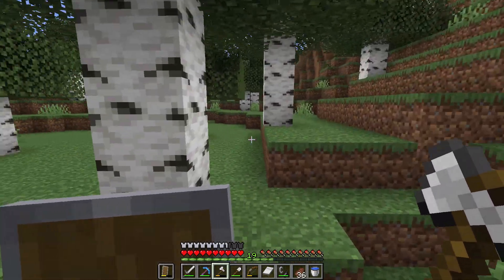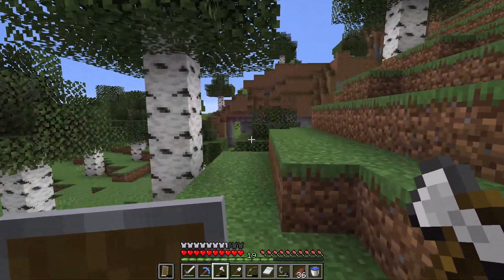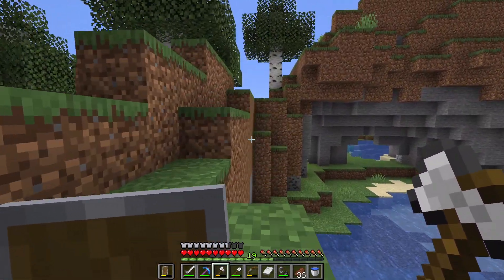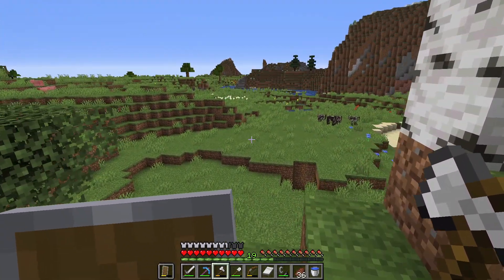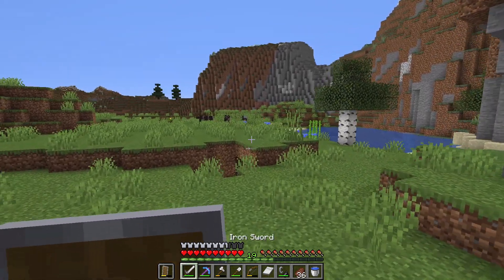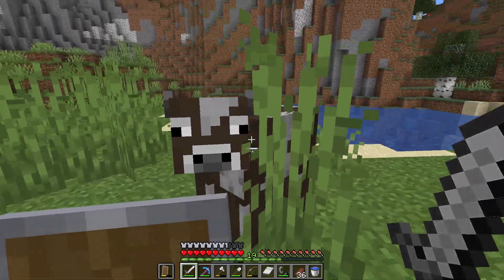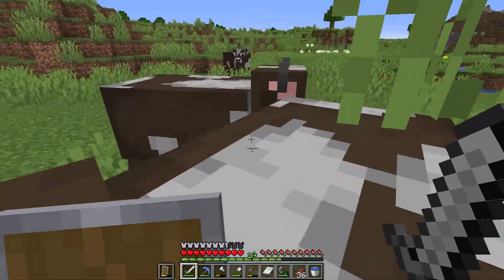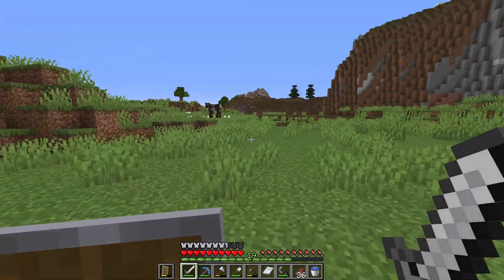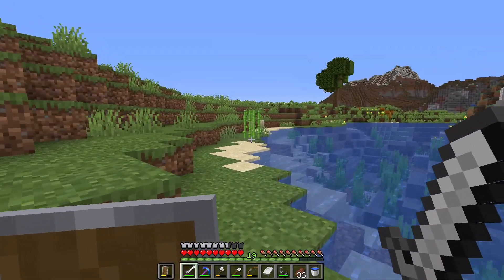I'm still going west and I still really haven't come across anything. It looks like we're pretty landlocked - normally you'd have come across an ocean by now. There are also mapping tools you can use to explore areas. One that I'm a fan of is AMIDST - if you know the seed of your world it will give you a reasonably detailed map, which is useful for finding biomes and structures, because it can be quite a pain to find structures especially if you're a creator.